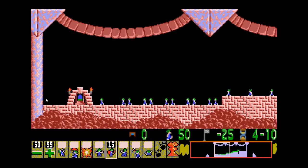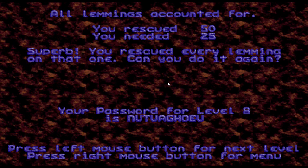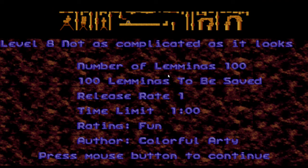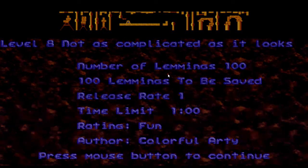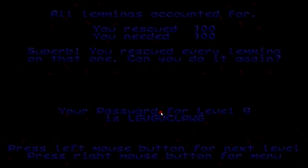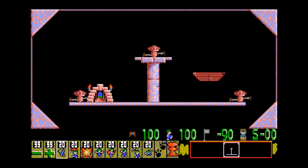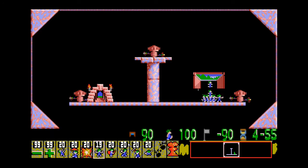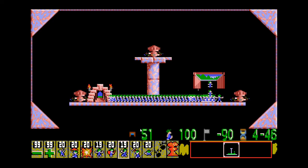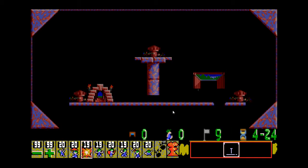I can't remember what the original save requirement was on there, so it was probably 25 out of 50. I'm already brushed up on my save requirements in the Fun difficulty. Not as complicated as it looks — all we have to do is increase the release rate, I think. As long as you try your best. Where's the water on this level? Not a fan of the no water thing.